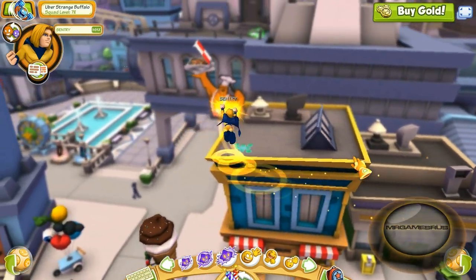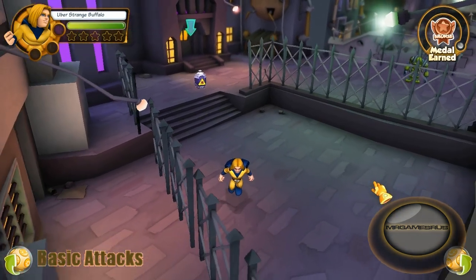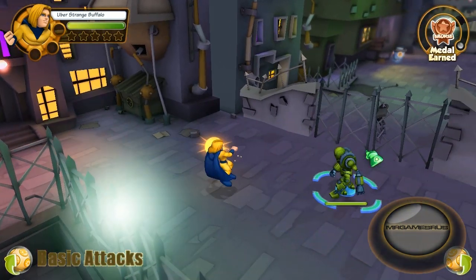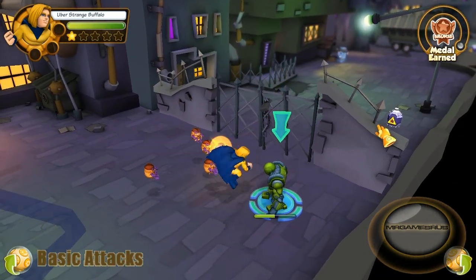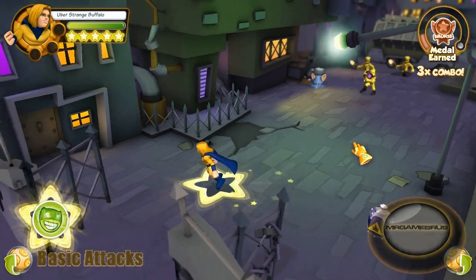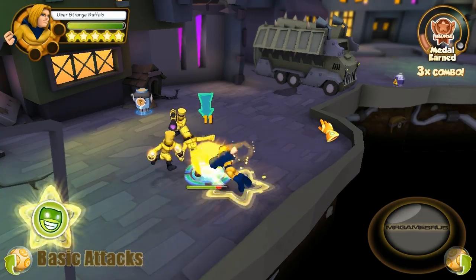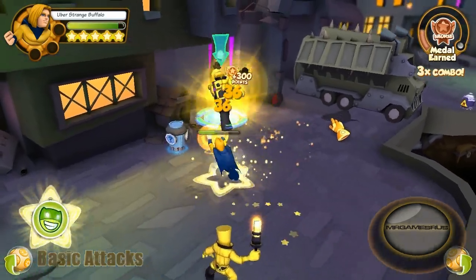Now let's go to his basic attacks and power attacks. Sentry — the man with the power of a million suns. His first basic attack: he flies left fist first at the enemy. His second basic attack: he does a left hook. His third basic attack: he does a flurry of punches, knocking back the enemy with each punch. His fourth basic attack: he does an uppercut, knocking down the enemy, then flies through them, knocking them into the air — uppercut action and fly through.